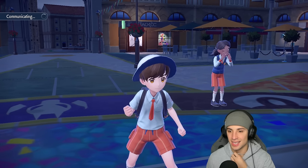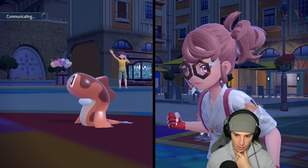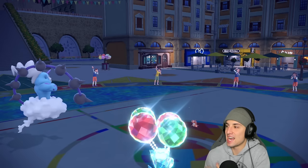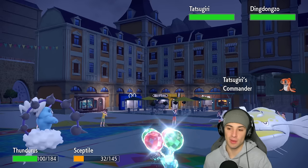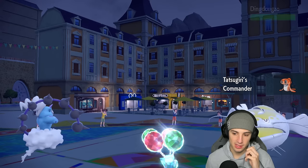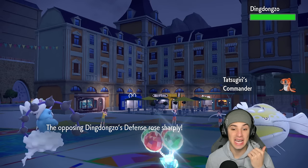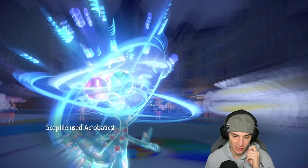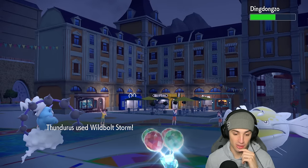They do withdraw Chi-Yu and Dondozo comes out — a huge threat. Good thing we're dropping Wildbolt Storm, and once we paralyze it Sceptile should outspeed Dondozo no problem. Leaf Blade has a high chance of critting which would be massive. Acrobatics connects and we get a crit — beautiful! Wildbolt Storm misses Tatsugiri but connects onto Dondozo for big damage. Tatsugiri takes a Toxic Orb hit and gets poisoned. I'm going to use Thunder Wave just in case Sceptile doesn't outspeed, then go into Leaf Blade.